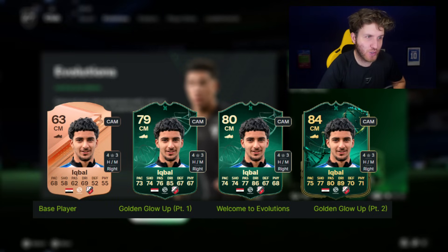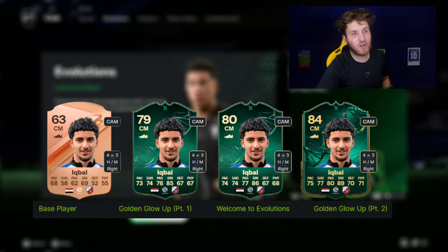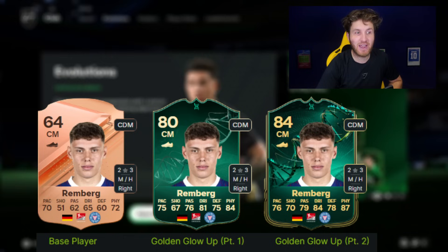After Bobby Clark from Liverpool, we go to Iqbal — a really lovely card. 63 rated with his base card, he goes to 79 with Golden Globe Part 1, then gets a plus-one upgrade with Welcome to Evolutions. But look at the 84 rated card for Iqbal: 89 dribbling, four-star skill moves, and he can play as a CAM. If you need a great bronze player to reach 84 rated, he could be your man. Even as a centre mid or CAM, stats are at least 70 and 80 on some — a really amazing evolution, and I think he'd be amazing for most teams right now as a box-to-box player.